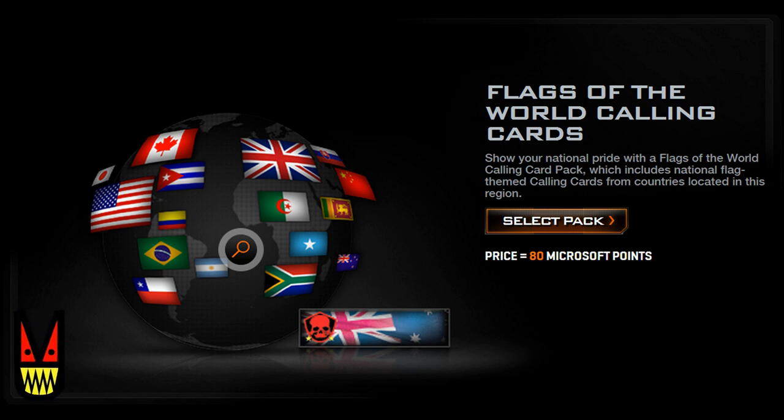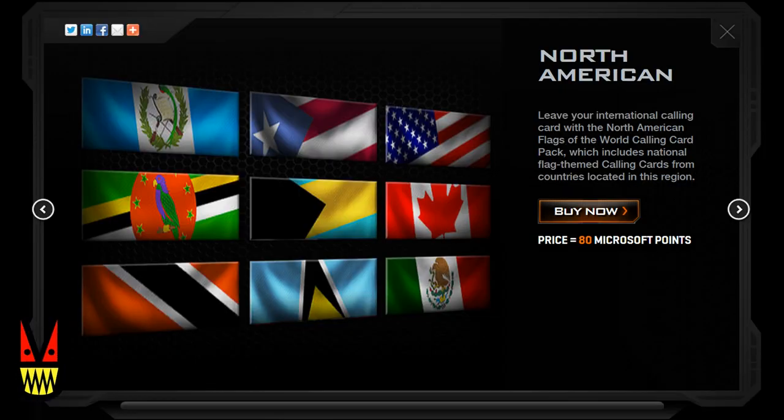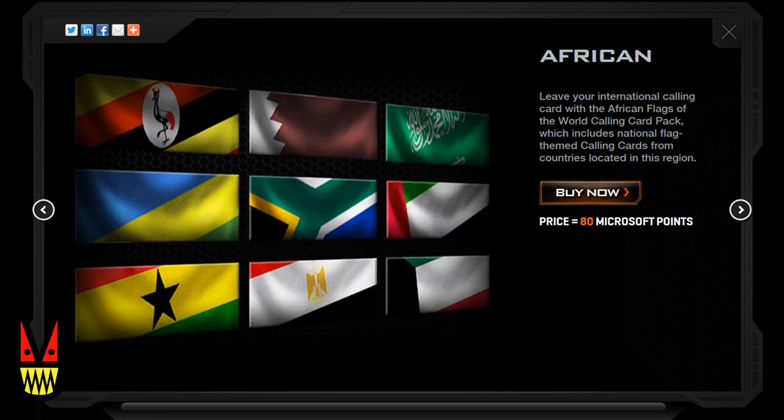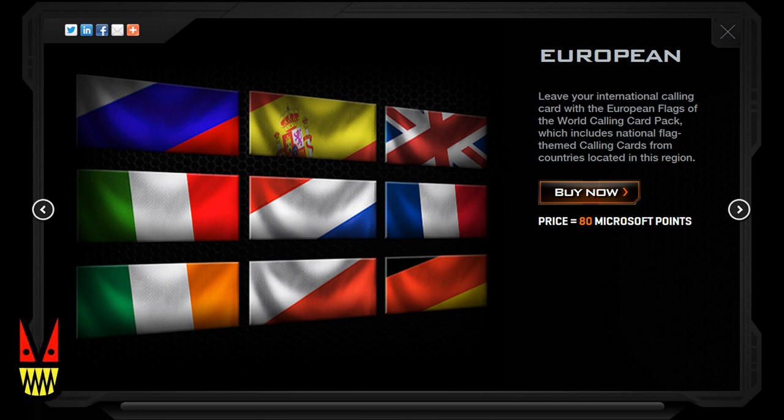Next are player cards you can get representing your country. They're going to look like the ones from Modern Warfare 3 where they have all the nationalities at the end that are already unlocked. I don't know why these aren't just free — it's not like it took them much work. They're 75 cents apiece between the Microsoft Points and PlayStation money conversion. You get them in packs of six: North America, South America, Africa, European, and Asia regions, all at 75 cents each. Pause the video if you need a closer look at the flags.